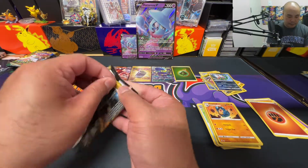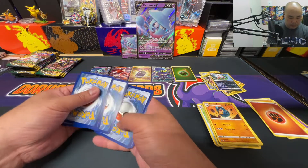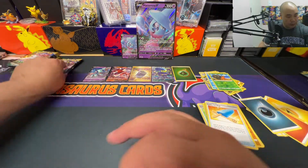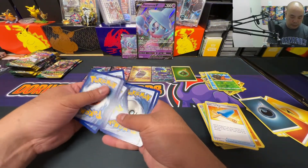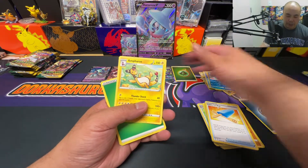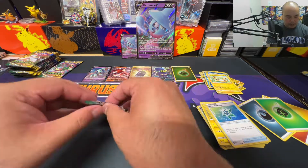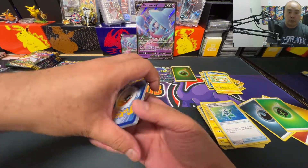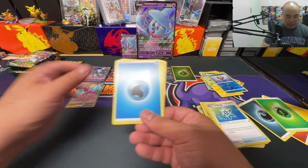Two hits in three packs, not bad. These packs are just as soft as the Champions Path packs. Reverse holo Druddigon and a Sharpedo non-holo rare. Green code card again. Reverse holo Luvdisc and a non-holo Ampharos — two hits so far, seven packs in. Reverse holo Tympole and a Noivern V — I'll take that hit too.